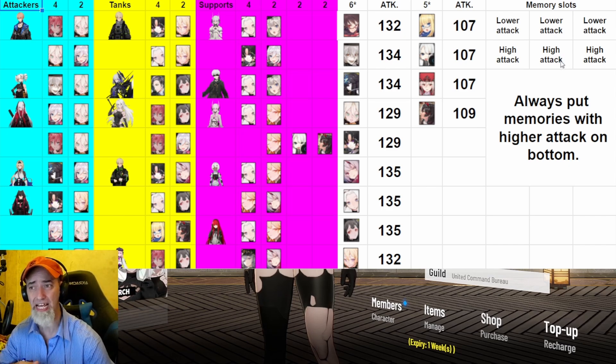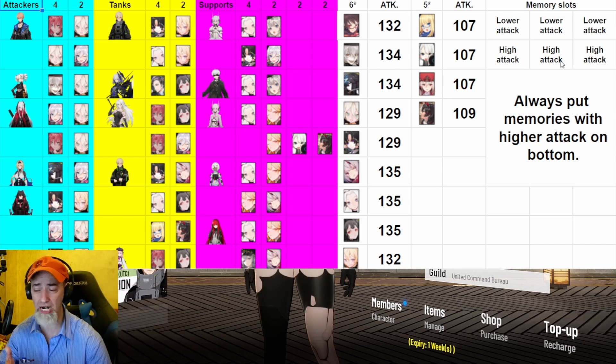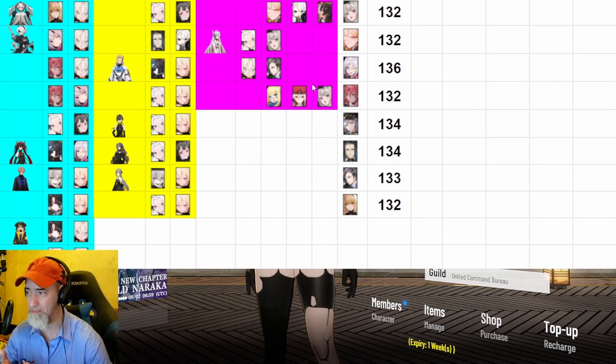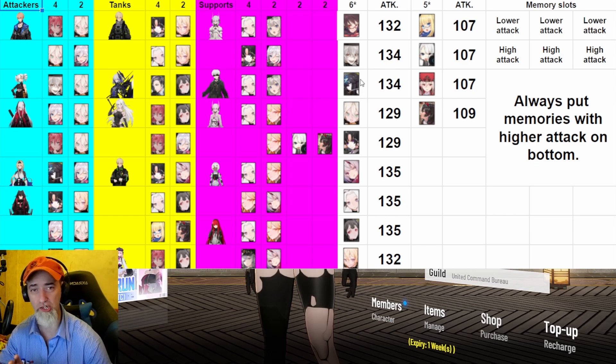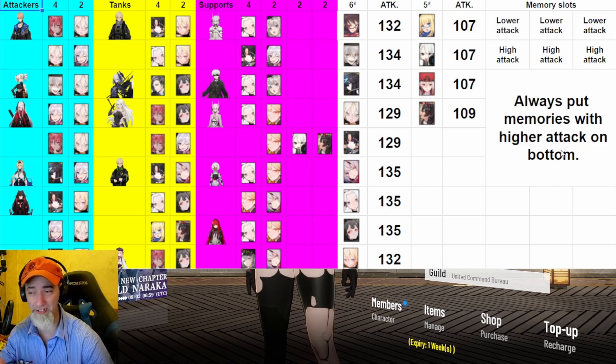That way you fully optimize your memories and get the most BP out of your characters. It doesn't make a huge difference but it does add a little something. I tried to make this as easily understandable as possible — there are columns for attackers, tanks, and all supports. I will update this as we get new characters. The link to this spreadsheet is in the description below, and I'll also have it screenshotted with links in my Discord.